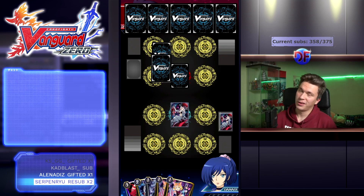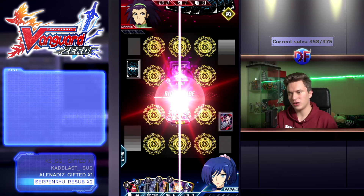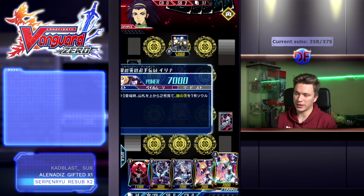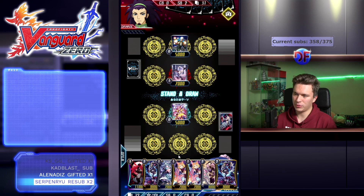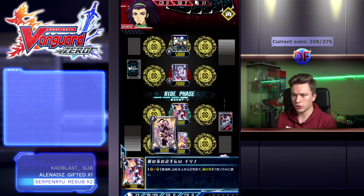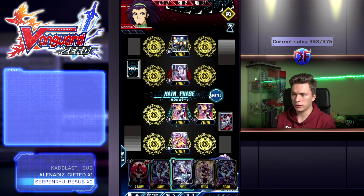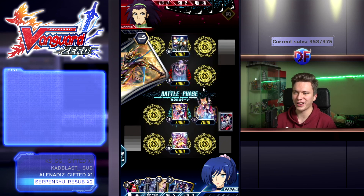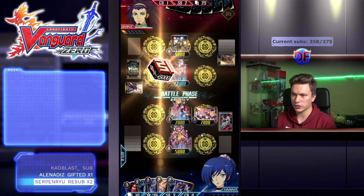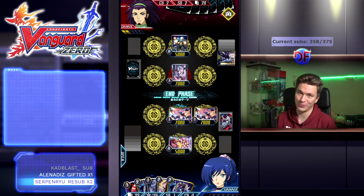I'll put these two back on top. We're going second this time — that's a good way to show what the deck can do going second. We're playing against Amon going second. No PGs in hand, which means if he turbos into an Amon with a crit, I might be in trouble. But the good thing about going second is you can use the starter skill first. We opened the nuts. I'm going to go into Alice's game without break riding, to show you how you can go aggro with this deck going second — just blow them up pretty quickly.